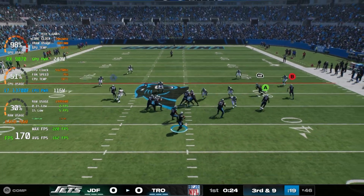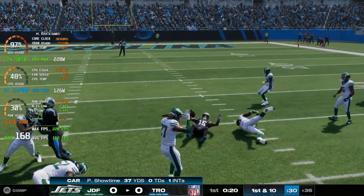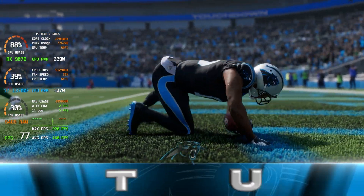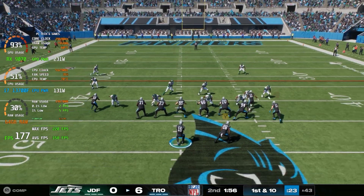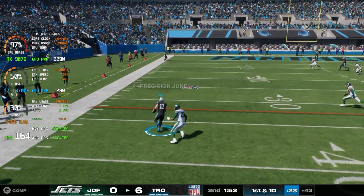Another game I play a lot is Madden 25. With everything set to ultra, I'm seeing frame rates of 160 to 180 depending on what's going on. The cutscenes drop frame rates and skew averages in the stats a little bit, but we see as high as 220 frames per second in some instances — more than enough for smooth gameplay on a 165Hz monitor.